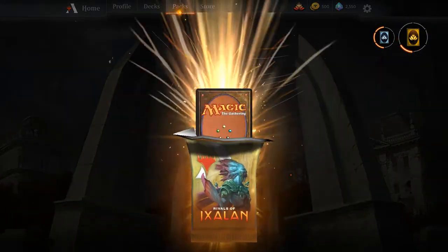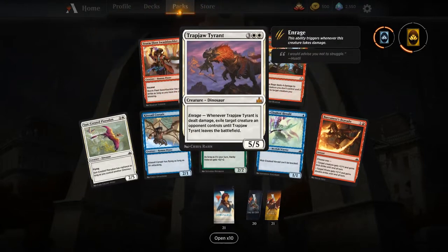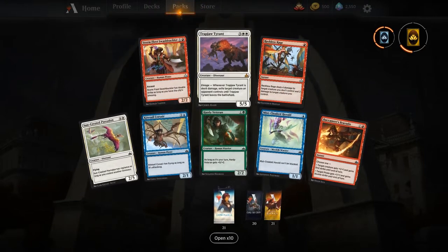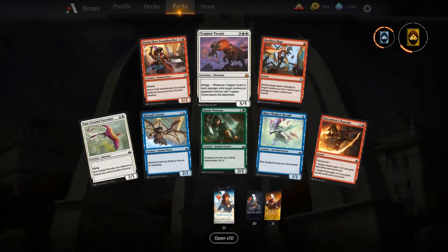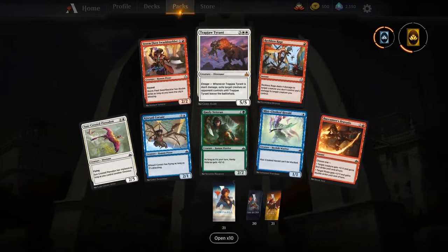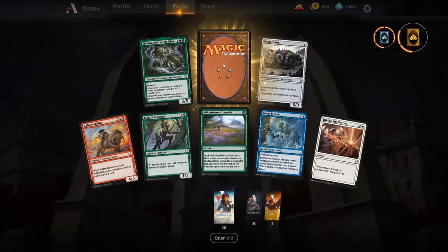Our last Rivals of Ixalan pack gives us a Trapjaw Tyrant — looks like the Gishath deck is going to be looking good. That wraps up our two-block sets, so let's jump to our one-block sets in Dominaria. Let's see some check lands!